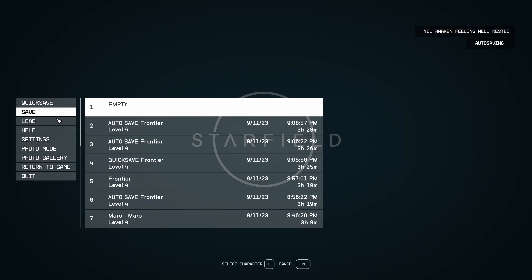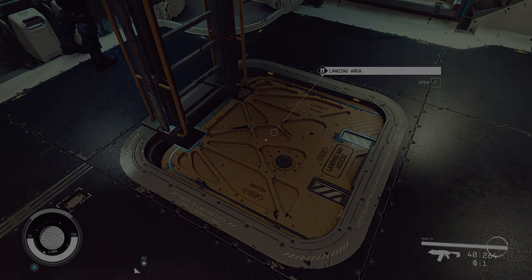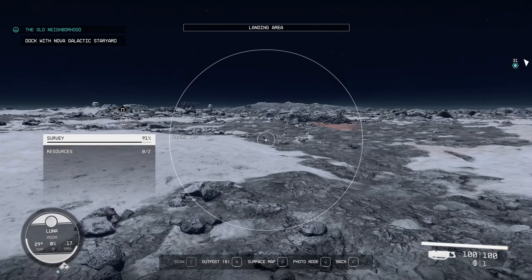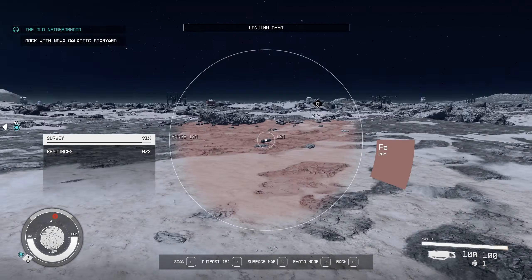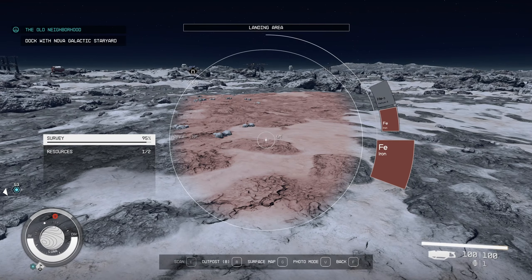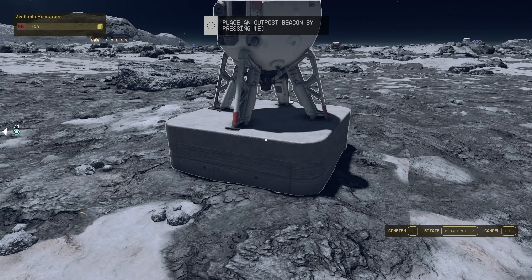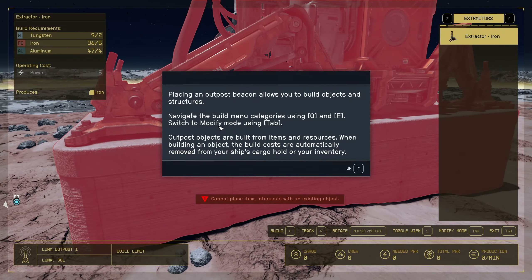Okay, can I build something here? It seems like I can. Lots of iron over here. Let's place an outpost beacon. 'Placing an outpost beacon allows you to build objects and structures. Navigate build menu categories using Q and E; switch to modify mode using Tab.' Objects are built from items and resources and the build costs are automatically removed from your cargo hold or inventory. Let's place it — Luna Outpost, renamed 'Sentient Domain.' Our new outpost!